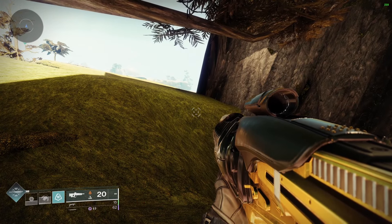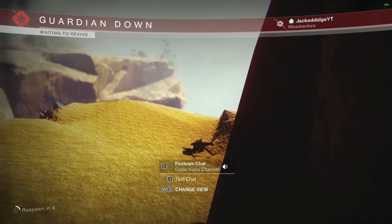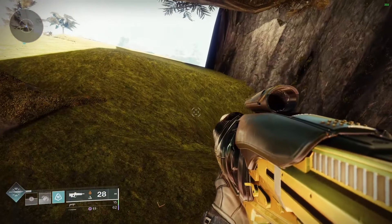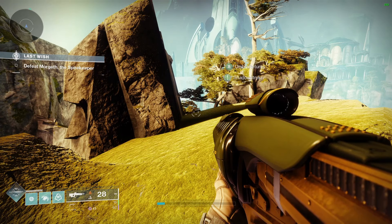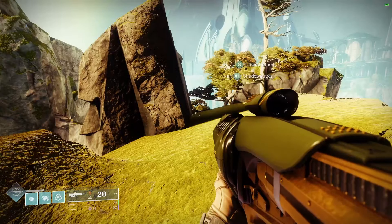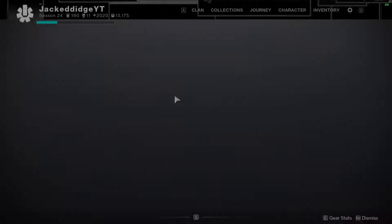Hunter or warlock doesn't matter — you're going to swap to blink. Any subclass with blink works. If you're a warlock and want to run the helmet with improved blink, go for it — I think it's called Astrocyte Verse. Now this is the most excruciating part. There is a death barrier around here and we need to blink past it. Get as close to the edge as possible, run, and try to blink through it. I'll skip to the attempt where I managed to do it — about five minutes later.